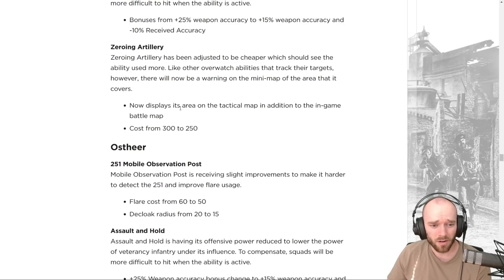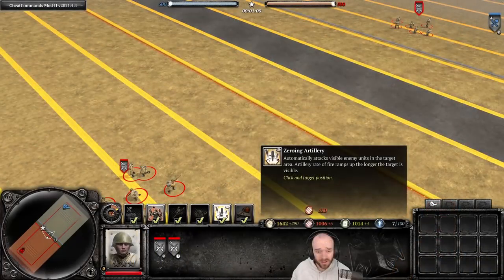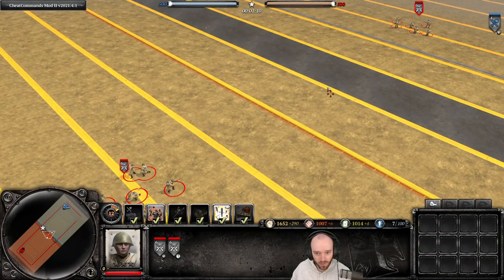Zeroing Artillery now displays its area on the tactical map in addition to the in-game battle map, and the cost is going down from 300 to 250 munitions. A nice quality-of-life improvement.